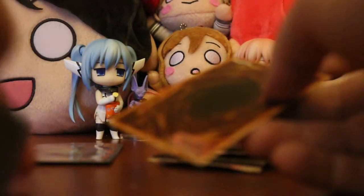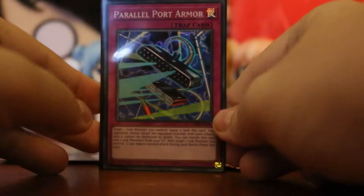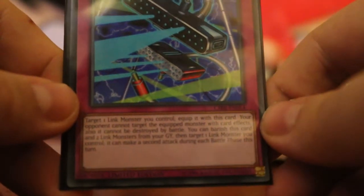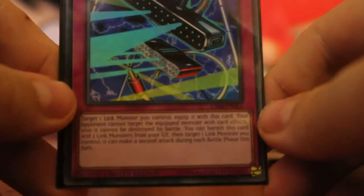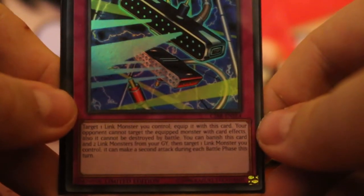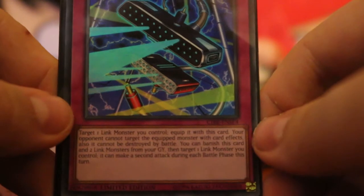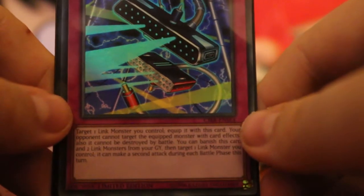Our super rare is going to be... Parallel Port Armor. So this card - target one Link monster you control, and your opponent cannot target that monster with card effects. Also cannot be destroyed by battle. If you banish this card and two Link monsters from your GY, then target one Link monster you control, it can make a second attack during your battle phase this turn.